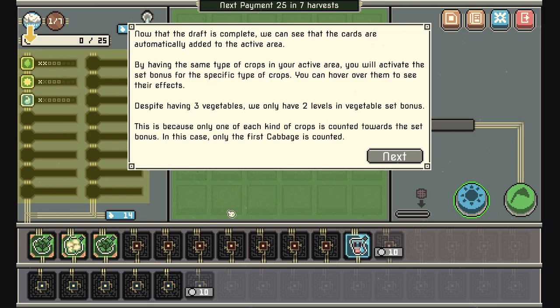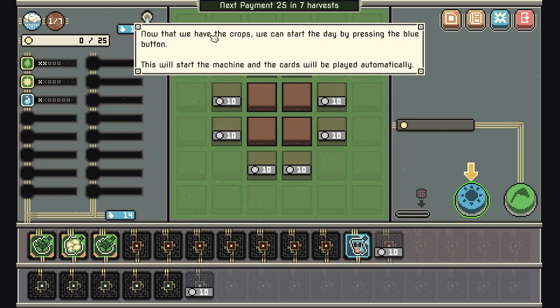By having some of the same type of crops in your active area, you'll activate the set bonuses for that specific crop type. You can hover over them to see their effects. Despite having three vegetables, we only have two levels in the vegetable symbols because only one of each kind of crop counts toward a set bonus — only the first cabbage counts. That's neat, kind of like an auto-battler combo.